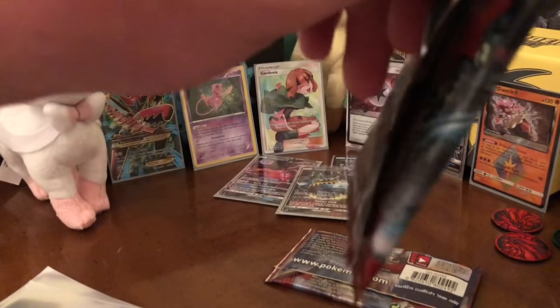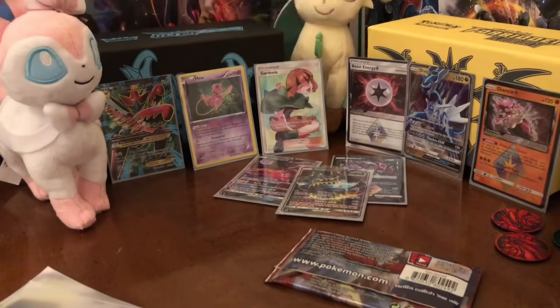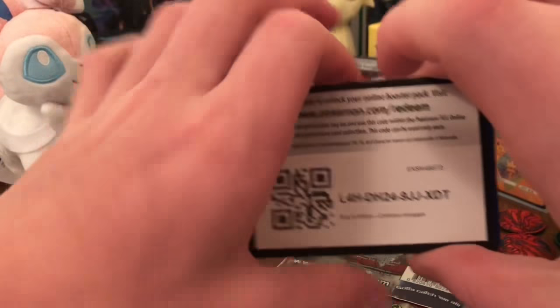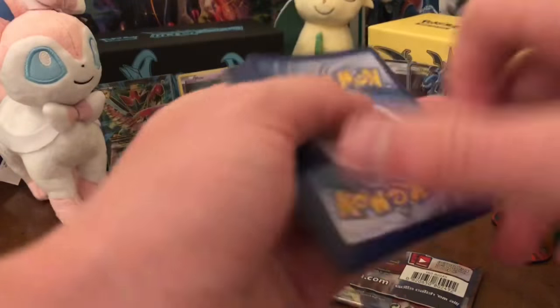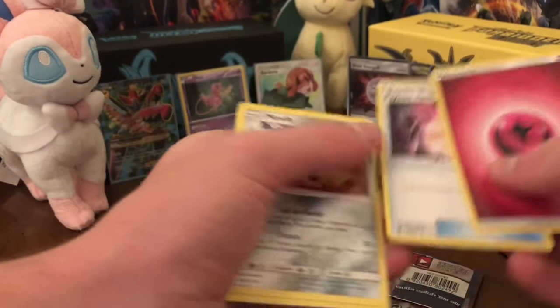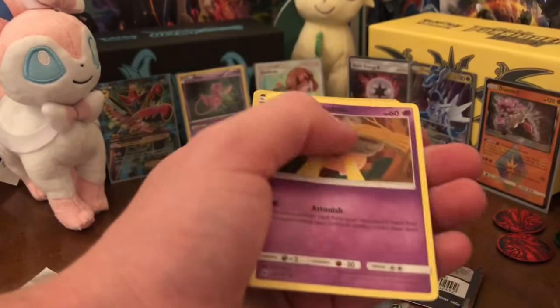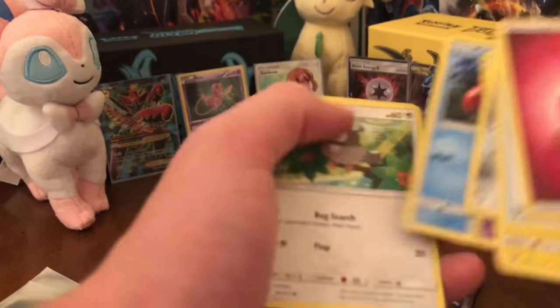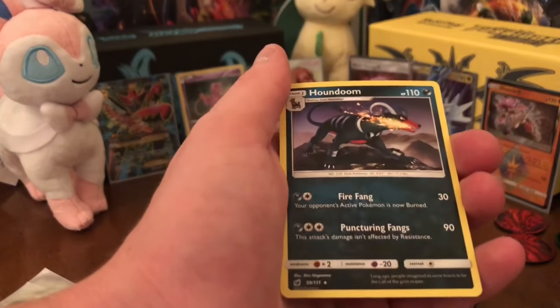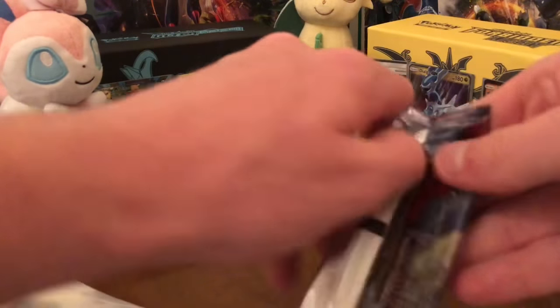Let's get one more pack going - those are for my daily pack opening videos but I can take one out. Code. One, two, three, four. Energy, Psychic Memory, Mawile, Graveler, Feebas, Salandit, Pumpkaboo, Corpish, Starly, reverse Salandit, and a Houndoom. All right, last pack.